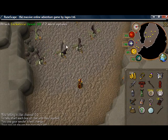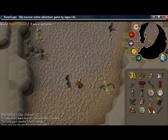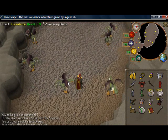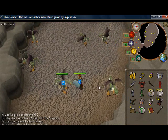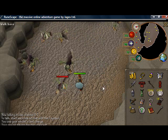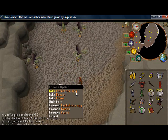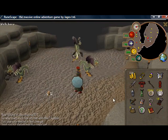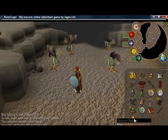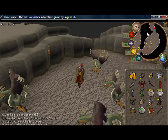These are the Cockatrices — the pains in the asses. Make sure you have a Mirror Shield; it's the only way to kill these without losing your stats. Basically you just need some melee gear to kill these, and they're pretty simple. They drop Cockatrice Eggs, which are used for Summoning.